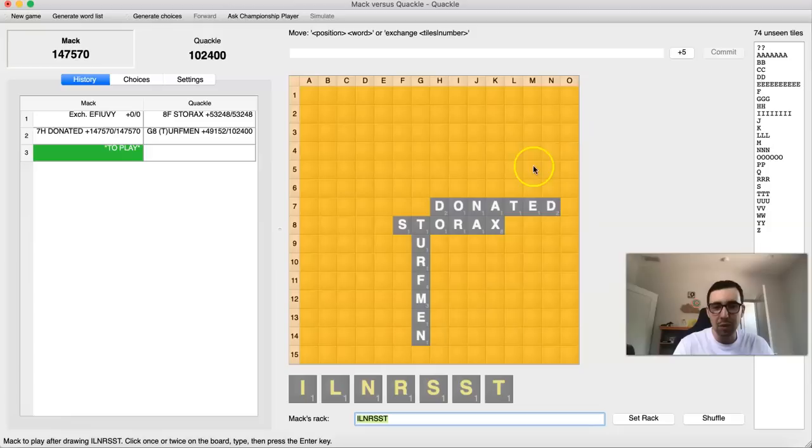So I could play LINTERS through either of these E's — that's really my only way to play six tiles. That would be seven times four to the sixth. Four to the sixth is two to the twelfth, that's 4,096. Actually, I misspoke earlier — bingos get multiplied by two to the fourteenth, which is 16,384. That's why Donated scored 147,000 points — it's nine times 16,384 plus 50, which comes out to 147,570. So sixes get multiplied by about 4,000 and sevens by about 16,000. If I play LINTERS, that's roughly seven times 4,000, about 28,000 to 29,000 points — actually not a ton.